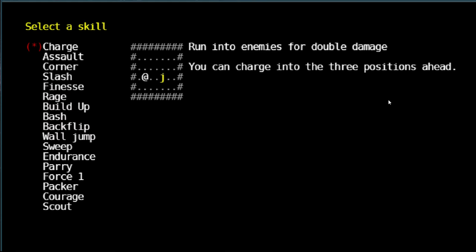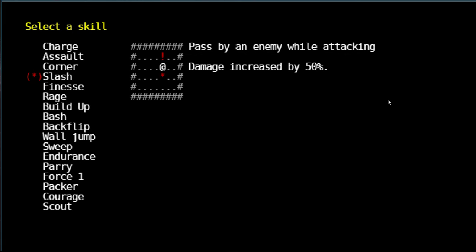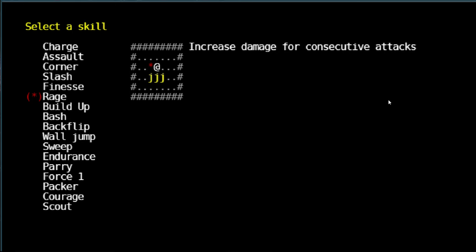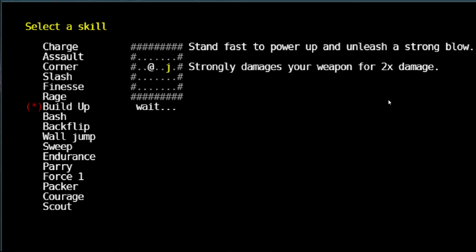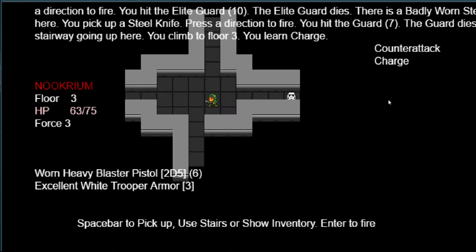We got a new skill. We can charge — run into enemies for double damage — you can charge into the three positions ahead. There's also: jump into enemies while running, attack enemy against the wall for two times damage, pass an enemy while attacking for 50% increased damage. There's fitness, double weapon lifetime, prevent weapon damage on combat, increase damage for consecutive attacks. We'll just do the charge — run into enemies for double damage. Yeah, we can charge people.